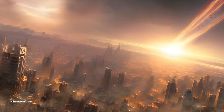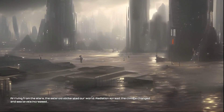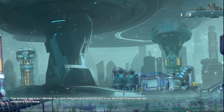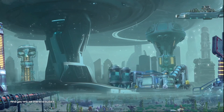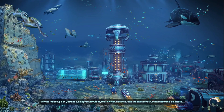And then Nimrod struck. Arriving from the stars, the asteroid obliterated our world — radiation spread, the climate changed, sea levels increased. The oceans were our demise, but now they're a chance for survival. Beneath the waves we will find a new home, and you will be there to build it. Okay, so that's the actual storyline — didn't know that initially. Neat, and good artwork by the way!